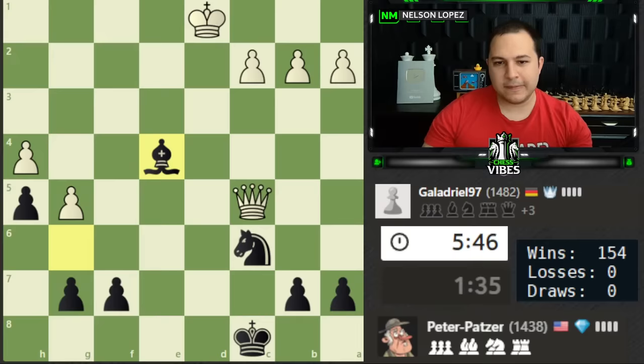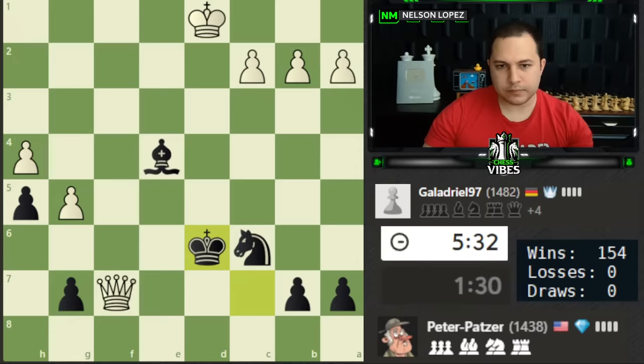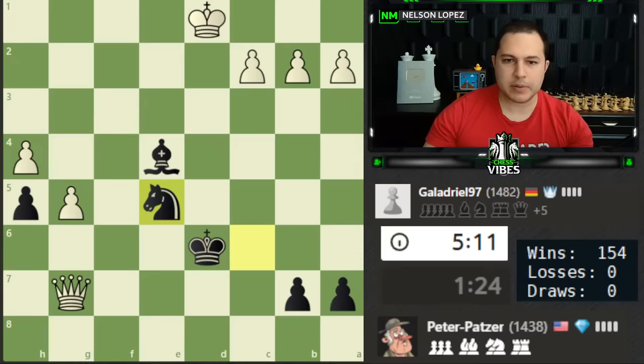Let's go ahead and take the pawn — I guess the queen's coming down here. Maybe he'll blunder the queen; maybe we can get a fork or something. I'm going to try to centralize my knight and bishop with the king and see what happens. Maybe like this and jump the knight in — you never know. Sometimes people decide to turn off the engine and play for real for a little bit. Let's see what happens.